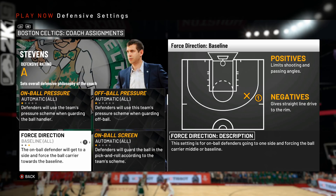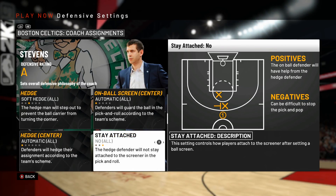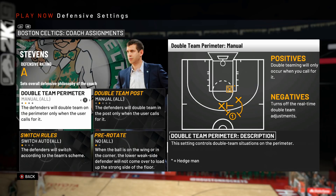For force direction, like every year you want to force everything baseline, as it's harder for the ball handler and offense to hurt you when they're being funneled towards the sidelines. For stay attached, put this on no. And for double team perimeter and double team post, keep these on manual so you can double team when you feel like it — you don't want any surprises.